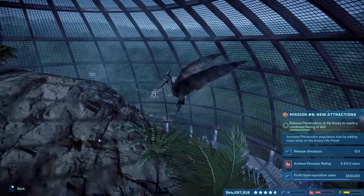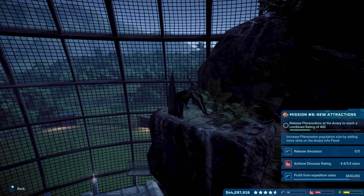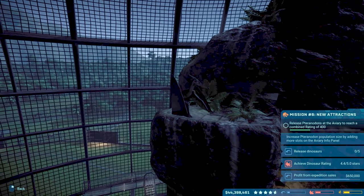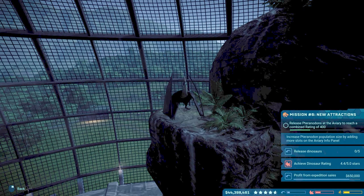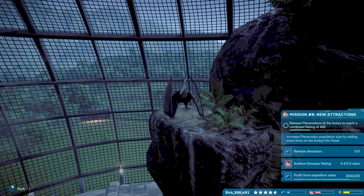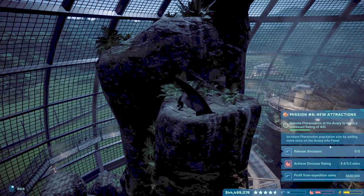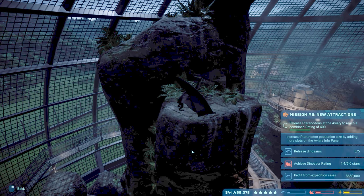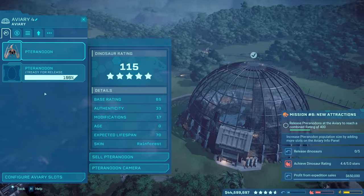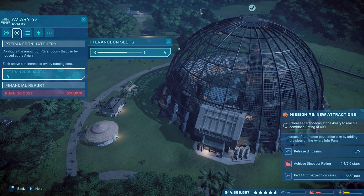There it is. Wow. And it's perched up on that cliff. Yeah, we're very pleased. Look at that thing. I know it's really dark right now — I'll brighten it as much as I can without making it look like trash. But there we go, you guys. Release Pteranodons to the Aviary to reach a combined rating of 400. Well, we have two of them right now. So I think I'm going to need at least maybe a third, maybe a fourth Pteranodon to get that rating up to 400, you guys.